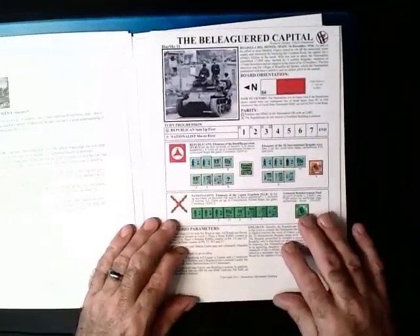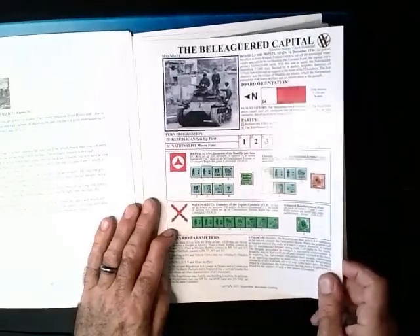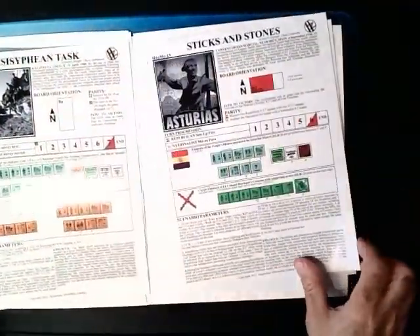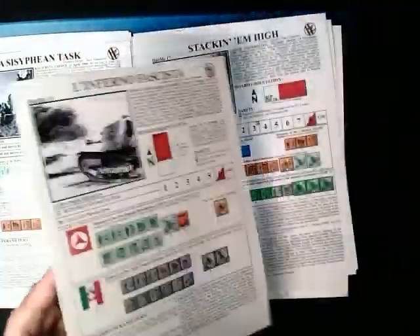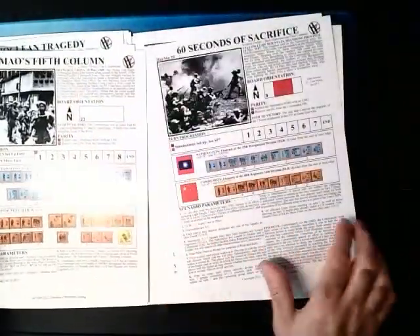What's different: the first thing I notice is the scenarios are quite a bit shorter than the last pack. The last pack they all seem to be nine and ten turns; these are six turns, five turns, six and a half turns, five and a half turns. So they might be a little bit more playable.